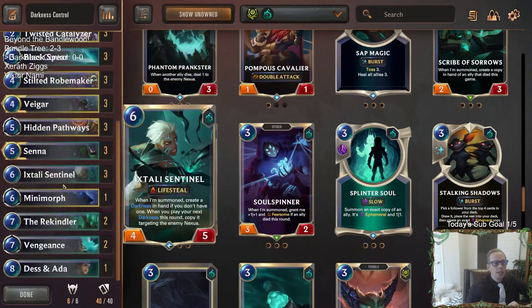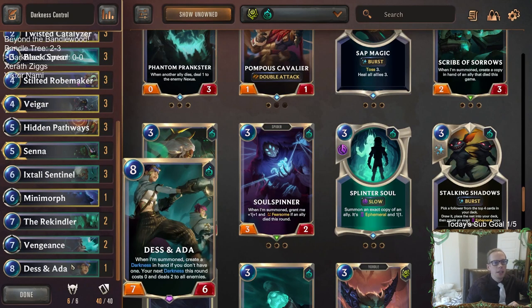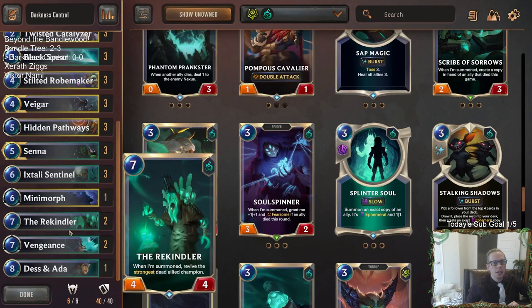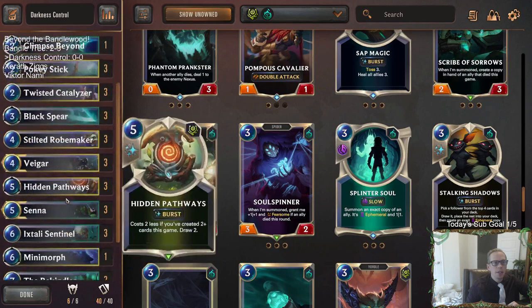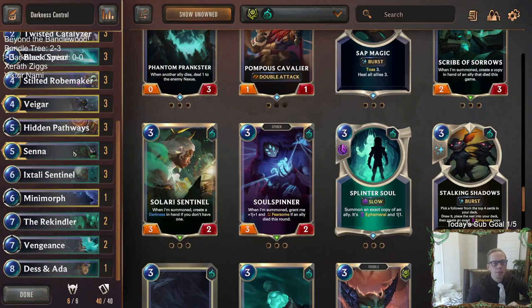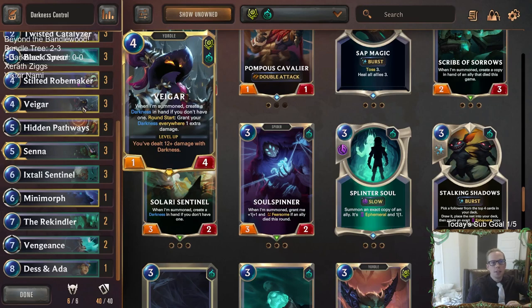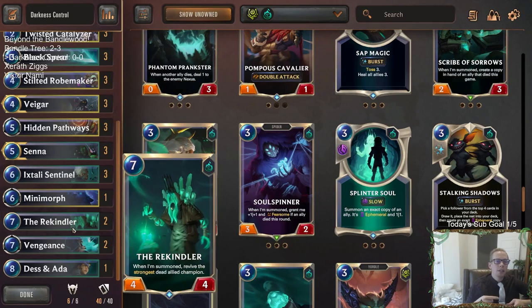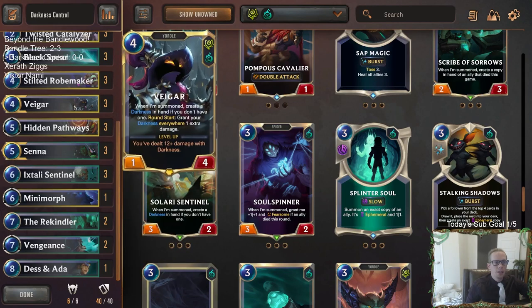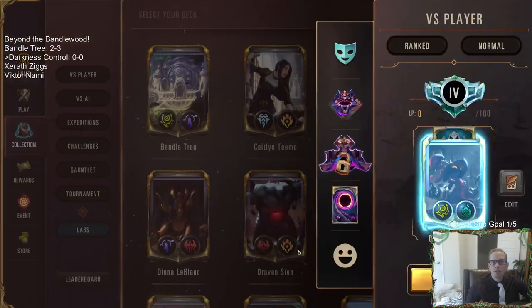We're going to still play everything else the same. We added in two Rekindlers at the top end. We had two Destinata, and we're taking out one Destinata for a Rekindler, and one other card at the top end. These champions are both really important — they both summon and create darkness. So Rekindler is basically going to be summon and create darkness as well, adding more darkness and bringing these champions back. That's going to be it for our deck — let's try Darkness Control.